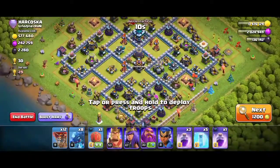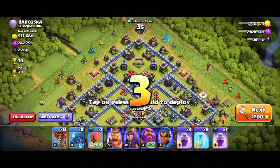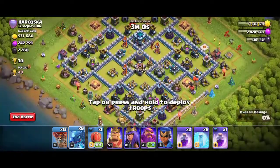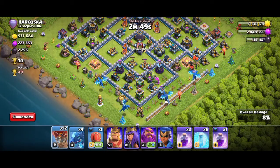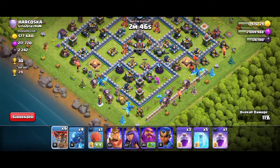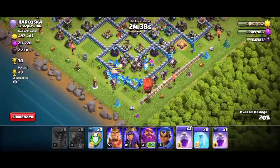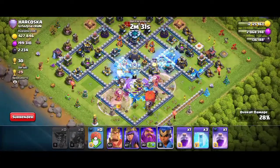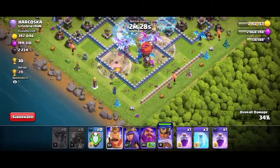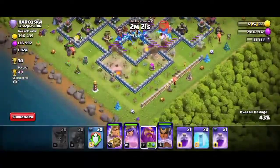Let's start the attack from the corner of the base. Don't deploy the electro dragons near the air defense. First let's clear the funnel. Start clearing the corner with electro dragons and nodes. Deploy the stone slammer from behind the electro dragons. Use 2 raise spells in the beginning so that electro dragons can create maximum damage to the base.